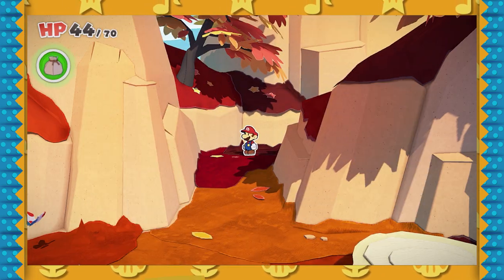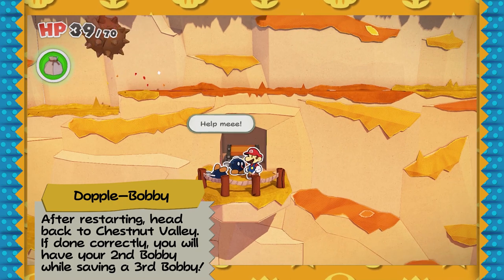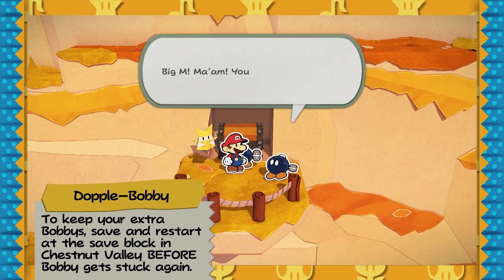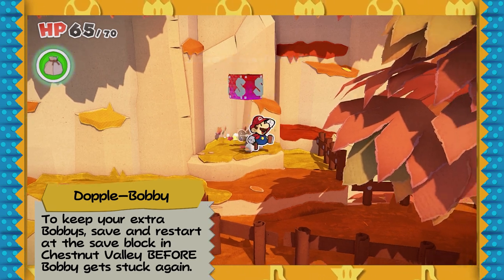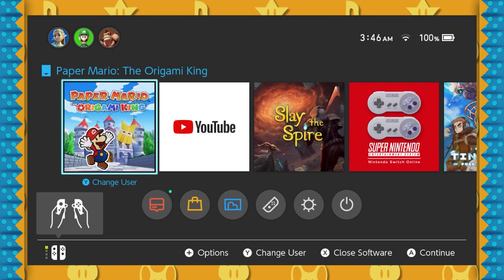Once you reload, head back to Chestnut Valley with second Bobby and you'll find third Bobby. Where'd third Bobby come from? I don't know, but here he is! Now once you have two Bobbies in your party, you're going to want to save at the save block at Chestnut Valley. This is the only one in Chestnut Valley, and it's right before the slope where Bobby gets knocked into the tree. Save here, and then reset and reload.